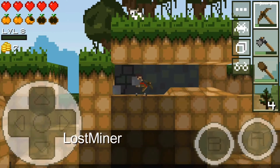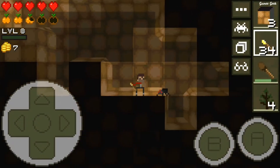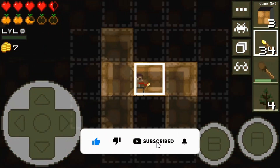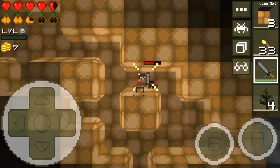The first game of this video is Lost Miner. Lost Miner is a lot like Terraria. It uses 2D style gameplay, but still includes things like mining, building, and crafting various things. You can also find bad guys, animals, and other items as you play.